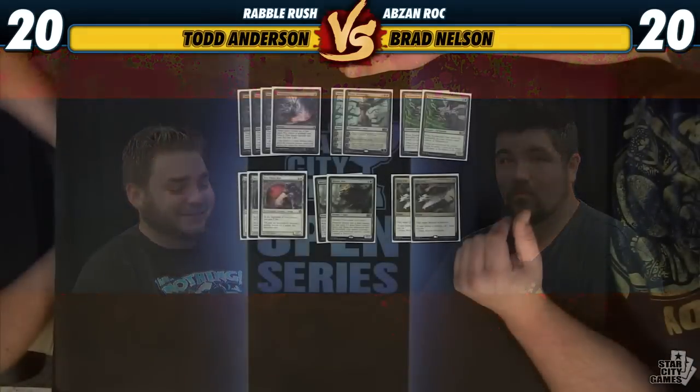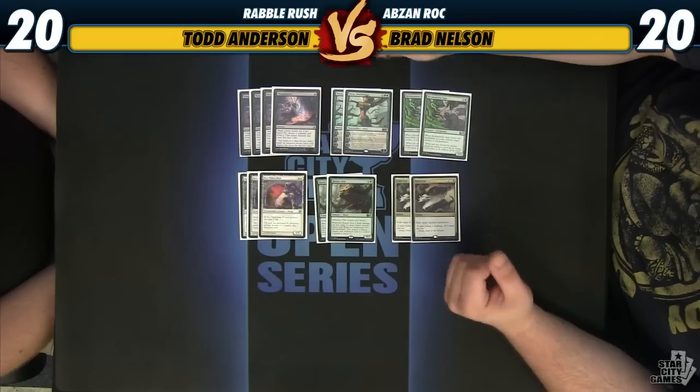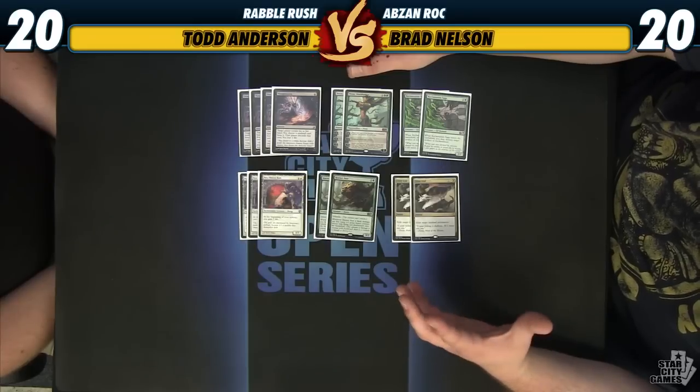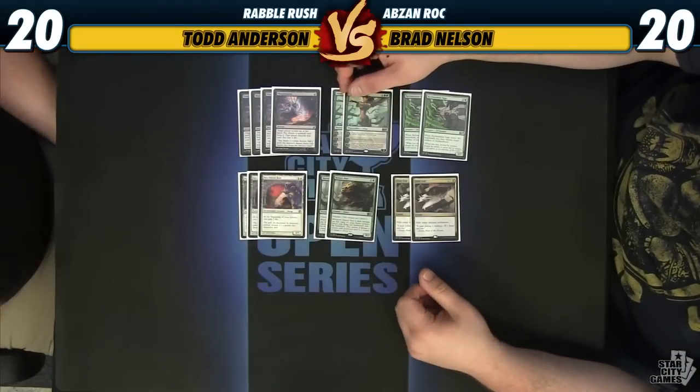Let's take a look at the sideboard real quick before we get to Todd's mono-red deck. On the sideboard, we'll start with the cards you're going to see in action today: Nylea's Disciple and Hornet's Nest. I don't know if Hornet's Nest is great, but it seems very good against aggressive red decks, especially with Rabblemaster forcing creatures to attack — so they're forced to use a Searing Spear or Lightning Strike on it.